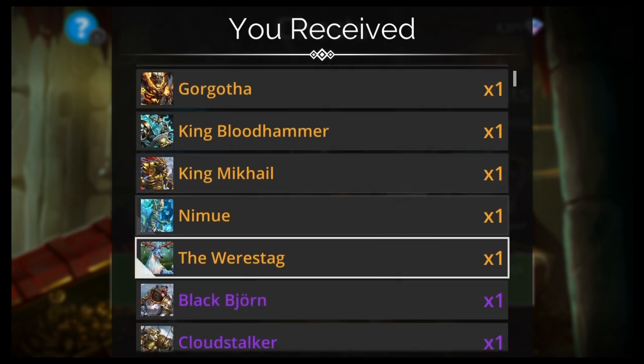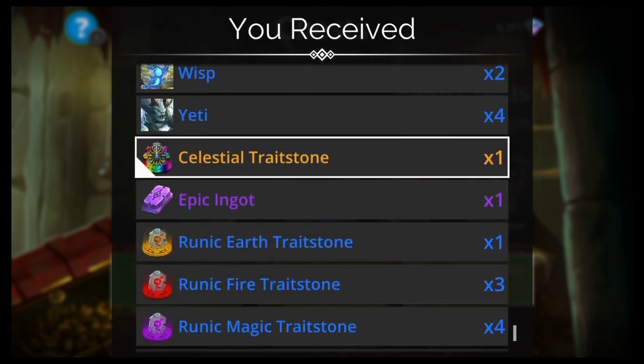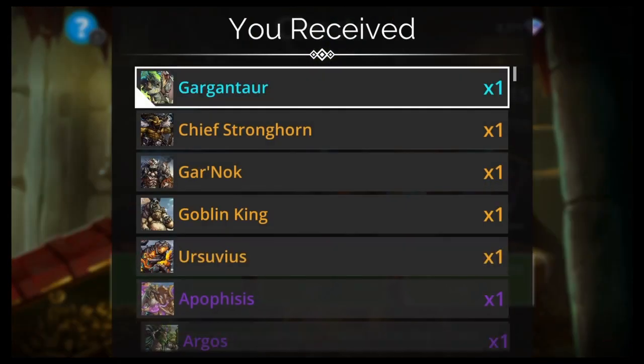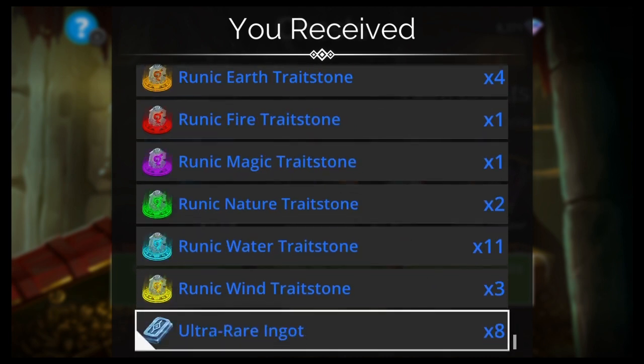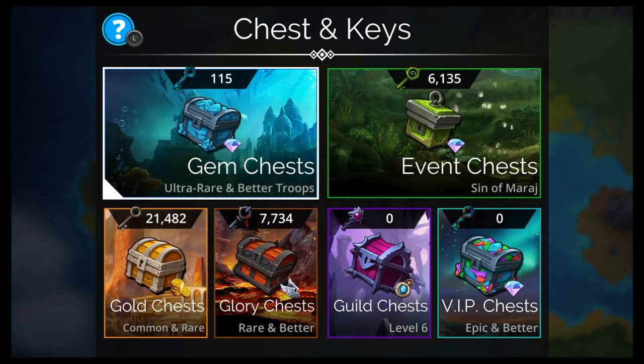Come on! What are we looking for — The Grey King or Tiamata again I guess. I already got two of them though. Gargantar again! How many Gargantars did I get? Like four? Freaking four Gargantars. Why?